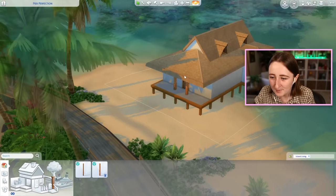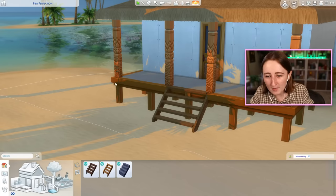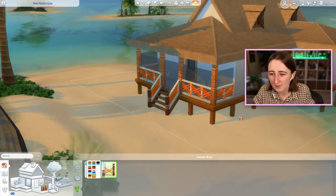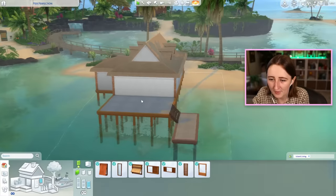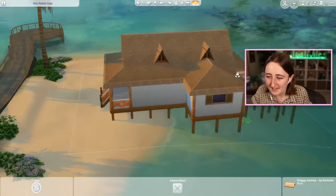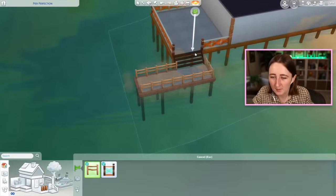This is where the problems start to come in — I sit here thinking we've got so many options, but the swatches don't really match. This column and the Snowy Escape foundation have similar vibes, but they're definitely not the same. Is that orange really ugly, or is it kind of cool? I think it's actually kind of cool. I like these columns around the edge of the house too, that adds something nice. I've never noticed this corbel before — that's kind of cool. Maybe this is for the best, I'm forcing myself to discover new items.